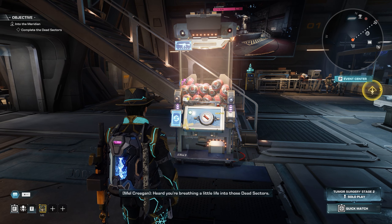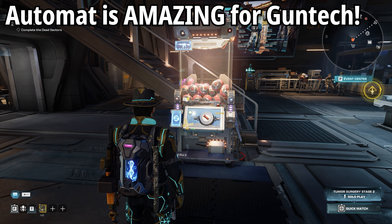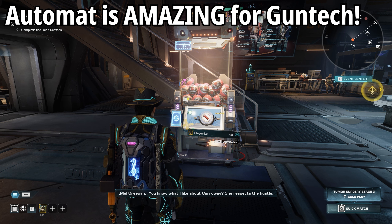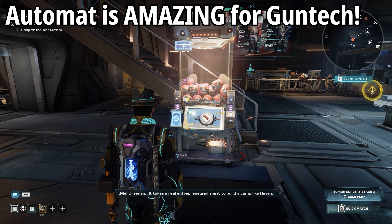This machine is probably going to be one of the best ways to get hold of your gun tech weapons. It does require a little bit of luck, a little bit of gambling, but it doesn't actually require too much money. It uses currency that is readily available in the game — you just put it into the machine, transfer it over, and then have that chance of getting the gun tech you want.